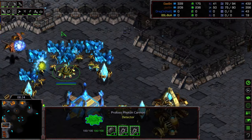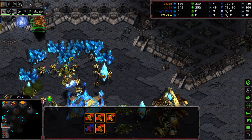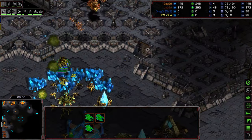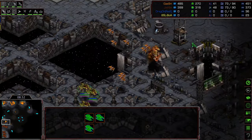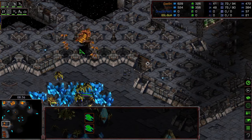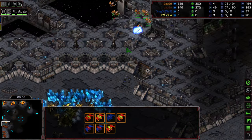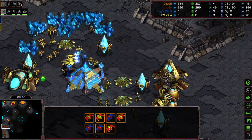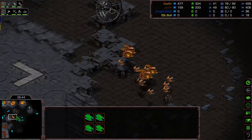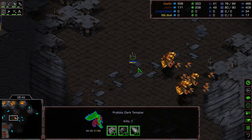Mutalisks going up to that natural expansion, able to get two probe kills right there, looking for a third. The Corsair is now engaging and Scourge moving in looking to pick off something in the air. Nice micro by Jaeyun, getting hits here and there. You can just see the micro from both players is absolutely fantastic.